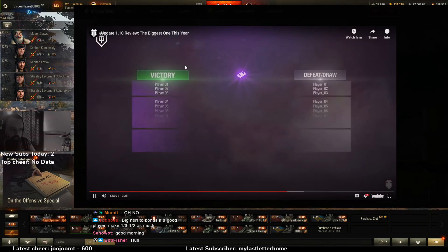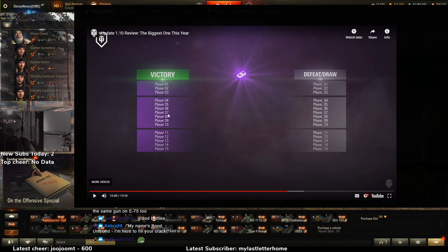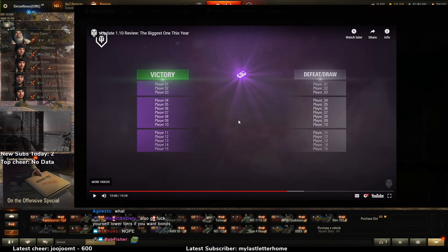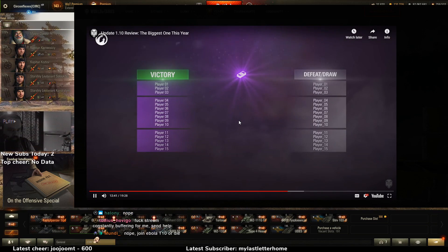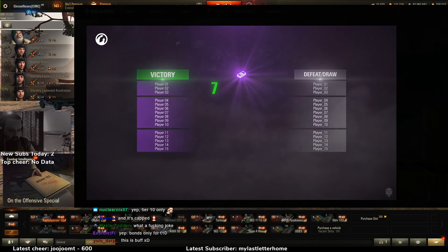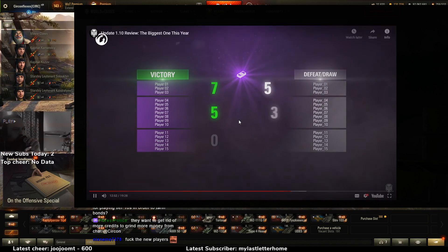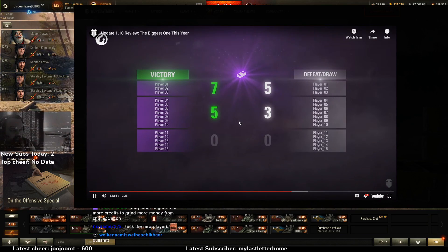Wait, I can no longer get bonds in lower tiers? Not even tier 9s? That is stupid. Players in the top 3 on the winning team by experience earned receive 7 bonds; players in the top 10 earn 5 bonds. If it's a defeat or a draw, it's 5 for the top 3 and 3 for the top 10. In Grand Battles you have to get to the top 20 or top 6 on your team by experience earned.